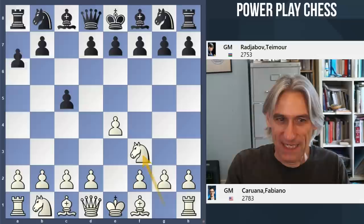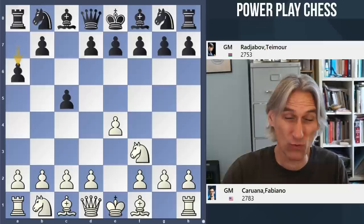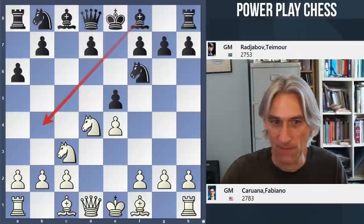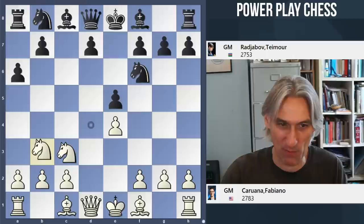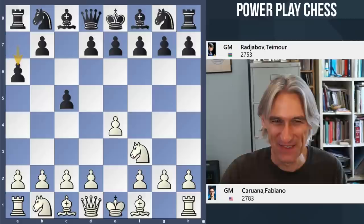Knight f3 and now a6 — well, this is a really unusual move at this level. The point is this is the so-called O'Kelly variation. If White now goes for an open Sicilian, Black is fine because you get in e5, and this is not like a Najdorf because there's no pawn on d6. The Bishop can come to b4, and Black is already level — very much like the Kalashnikov.